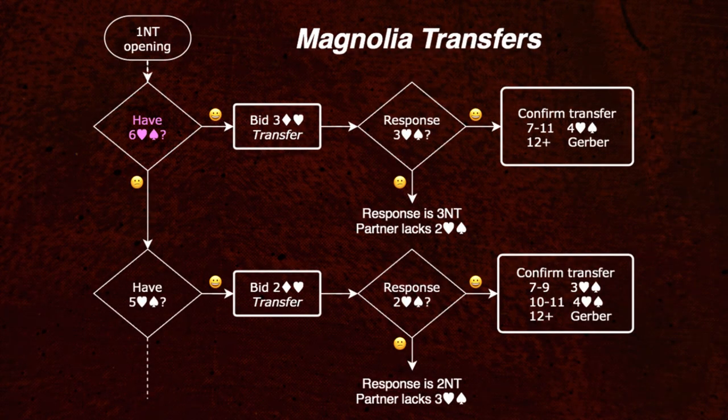If you do not have a 7-card or longer suit, then look for a 6-card major suit. The Magnolia bidding style uses a variation of the Texas Transfer Convention. Bid 1 suit lower than your major suit at the 3 level. For a 6-card heart suit, this would be 3 diamonds. For a 6-card spade suit, this would be 3 hearts. If partner has 2 cards of your suit, then partner will immediately say transfer and at their turn would bid your suit at the 3 level. Otherwise, your partner will decline the transfer and will bid 3 no-trump. If your partner accepts the transfer, you then confirm the transfer intent by bidding 4 of the suit or investigate the possibility of a slam contract by initiating the 4-club Sliding Gerber Convention.